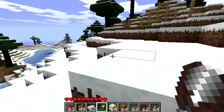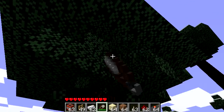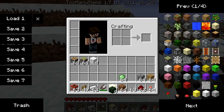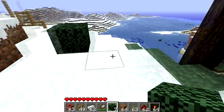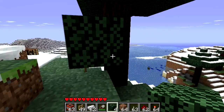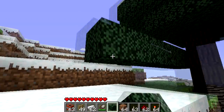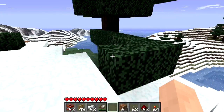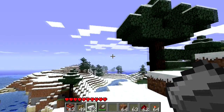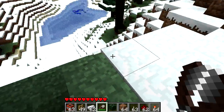Now the other thing shears can be used for is pretty awesome. If I go up to this tree over here and I shear these leaves, I can break the leaf blocks. And you'll notice not only am I breaking the leaf blocks, but I'm also picking up leaf blocks. So now leaf blocks are officially part of the game - you can place and destroy leaf blocks. Now they have to be near a tree - I think it's five blocks away from wood. If they're further than that, they will decay eventually. There you go, you can see they've decayed. Shears can now destroy and collect leaf blocks.